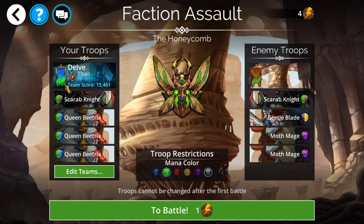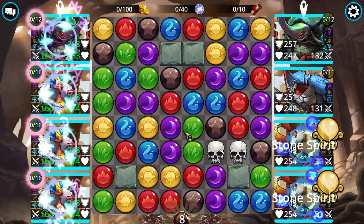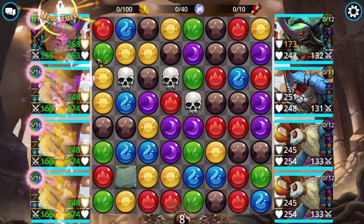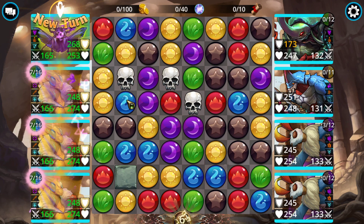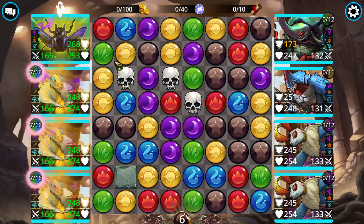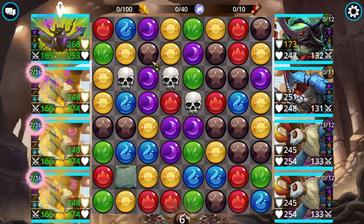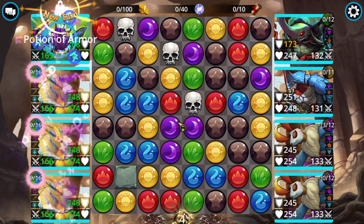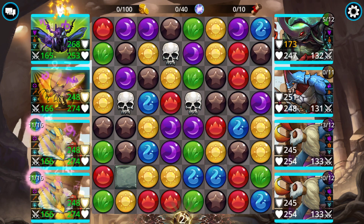Let's go ahead and do a battle with the pure faction team — Scarab Knight into double Queen Beatrix — just to show her off. Do keep in mind you'll obviously want a different team when progressing forward, but this is just to demonstrate pure faction since we've already completed it. Right here we have our tank — we want to wait until he drops his barrier before casting him, and due to enchant we'll mostly just want to deny him on important mana.